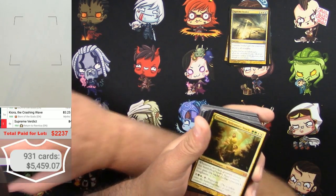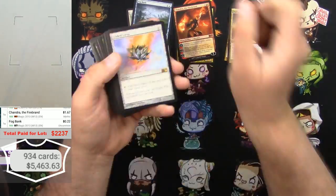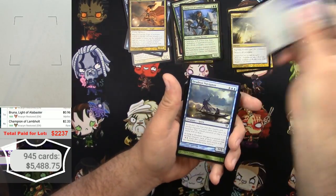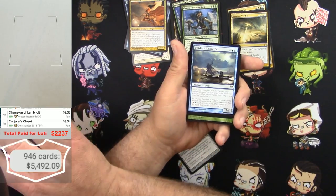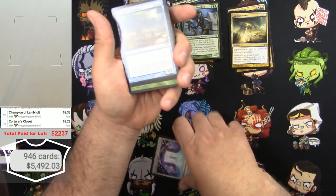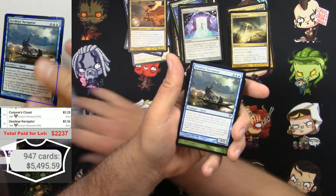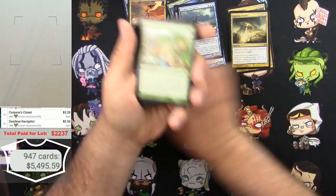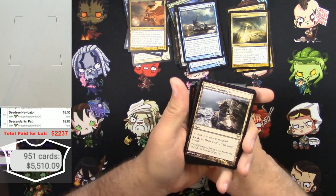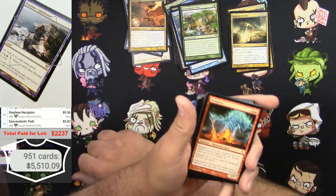And now we got a Trostani, the Selesnya's Voice — just one of those, couple bucks. Conjurer's Closet. I'm starting to feel like someone just mass box-opened a bunch of this stuff and it sat in baggies for several years. Dead-Eye Navigator — 1, 2 of those. This is like all the good stuff you'd pull out of these sets — except for Desolate Lighthouse — the flippin' lighthouse. We know how everybody feels about that.